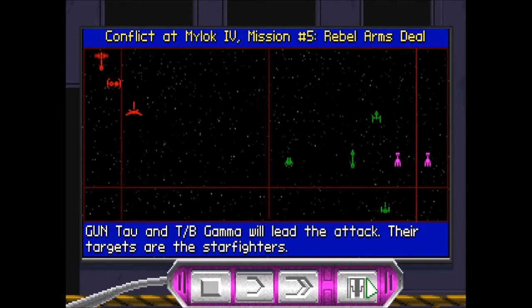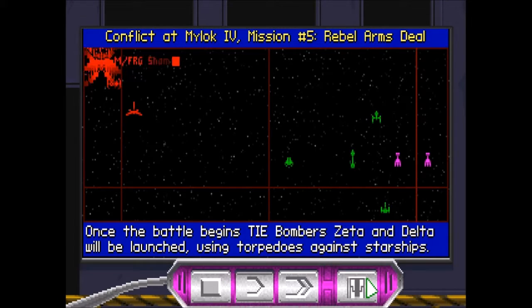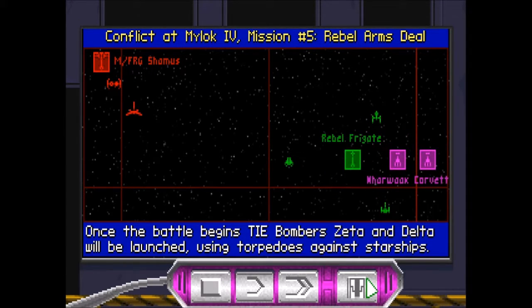Assault gunboat group Tau and TIE bomber group Gamma will lead the attack. Their targets are the starfighters. Once the battle begins, TIE bomber groups Zeta and Delta will be launched, using torpedoes against starships.